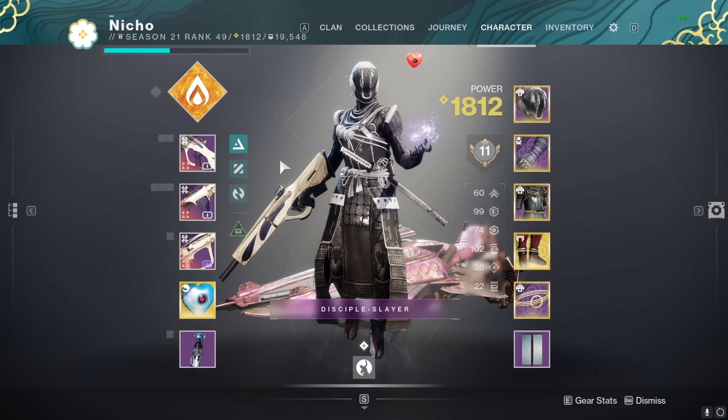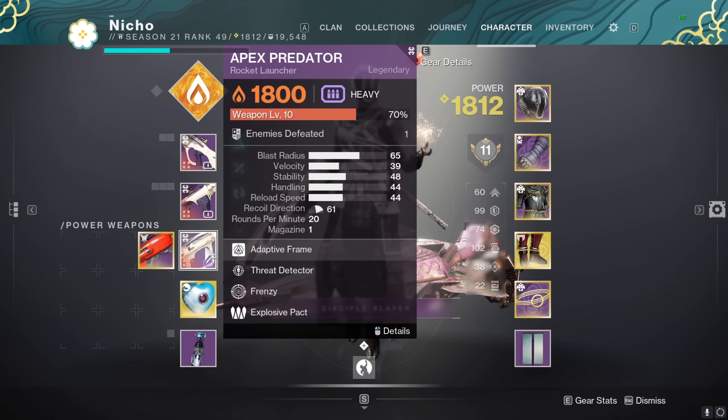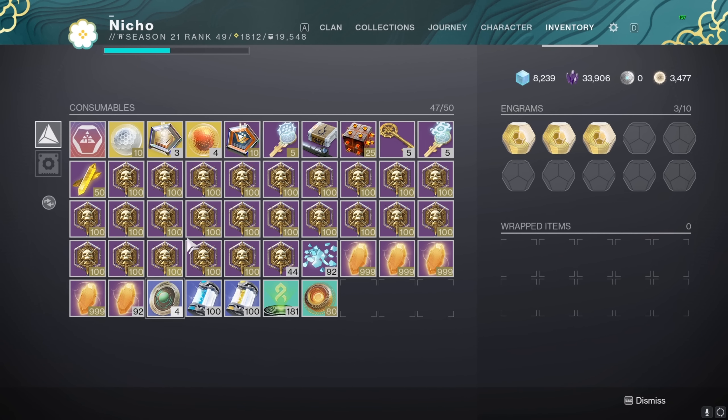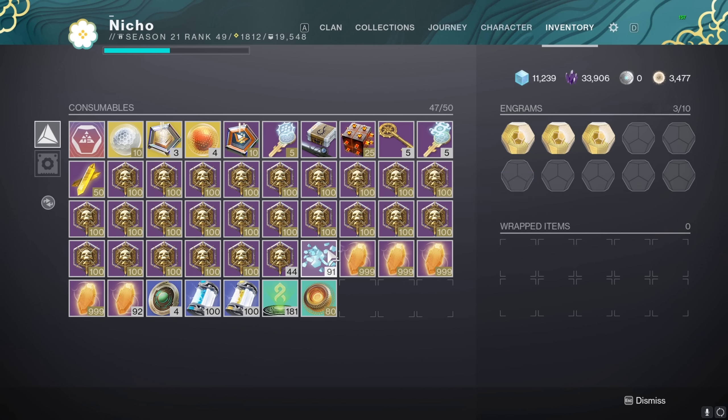I managed to craft all the Last Wish weapons, and my current problem is that I don't have any glimmer, so let me pop some rainmakers real quick.